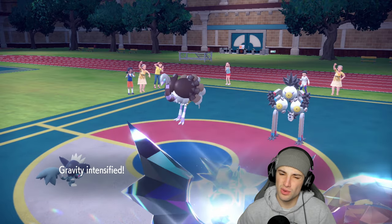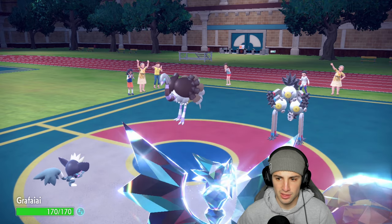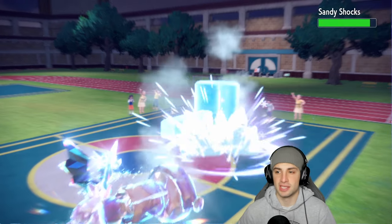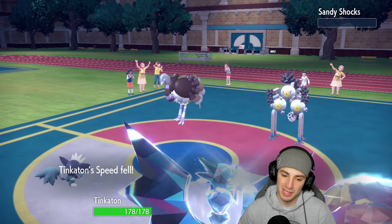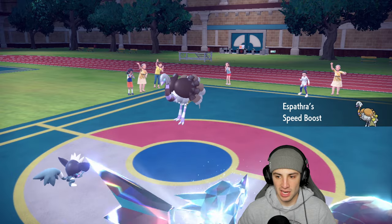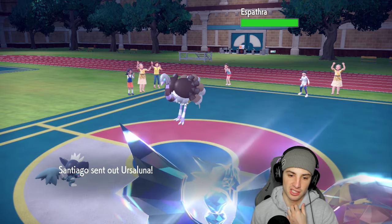Hypnosis is landing 100% of the time in Gravity. Good thing we dump on Sandy Shocks with Ice Hammer though — big time damage. Our speed's going to drop but it doesn't matter since they already outsped us. Grafaya is slumped right now, Espatha getting a nice little speed boost, and Tinkaton might just get put to sleep next.